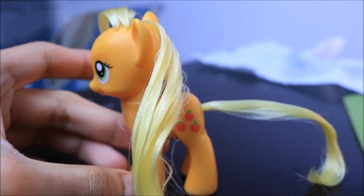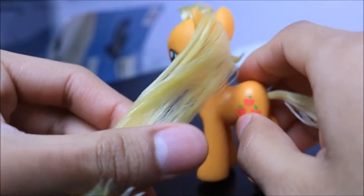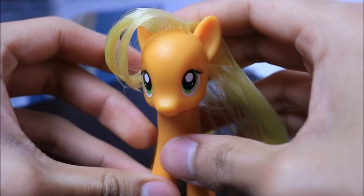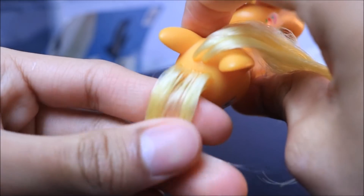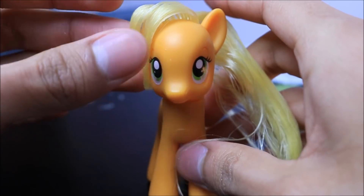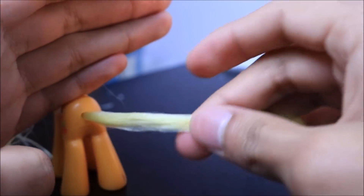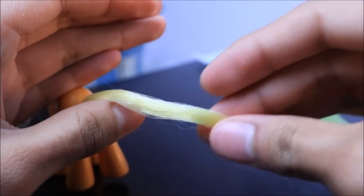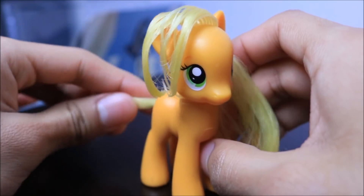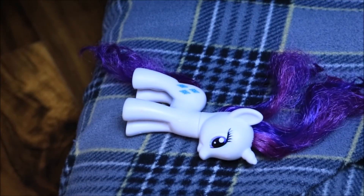Okay, so I finished with Applejack. The mane is actually pretty all right — it's not as messed up as I thought. It just needed a little brush through and the forelock is pretty nice too, though I still feel some product in there. I might need to cut it a bit more even since it is kind of long. The main problem is the tail, which has a lot of frayed pieces. I'm going to continue and work on Rarity next.